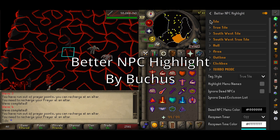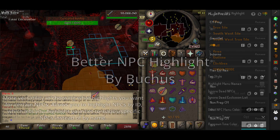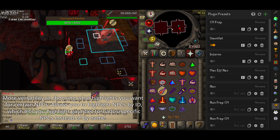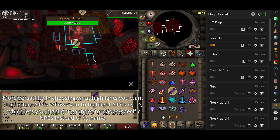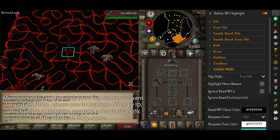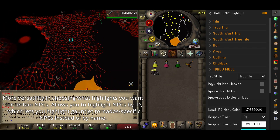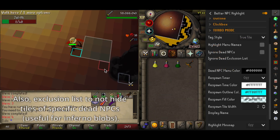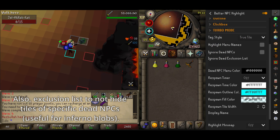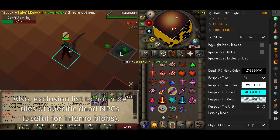Better NPC Indicators by Boochoose is an improved NPC indicator with more customizability. You can highlight NPC IDs, which allows you to highlight Gauntlet Tornadoes or specific NPCs without highlighting other ones — for example, low combat level Dark Warriors. You can also choose what NPCs you want to have specific highlights for, and there's a death exclusion list for dead NPCs whose tiles you might not want to hide, useful for Blobs in the Inferno.